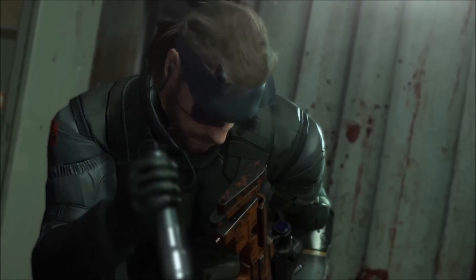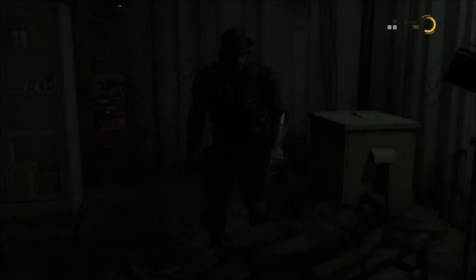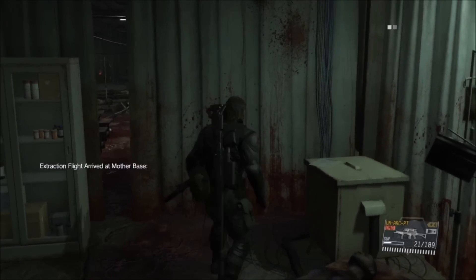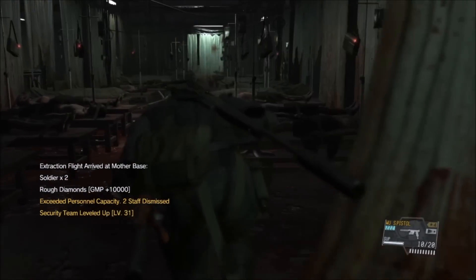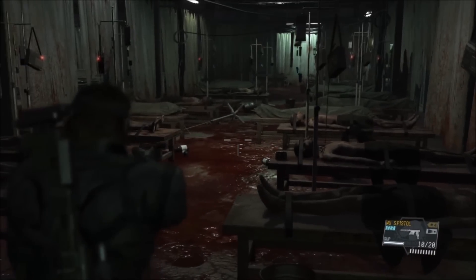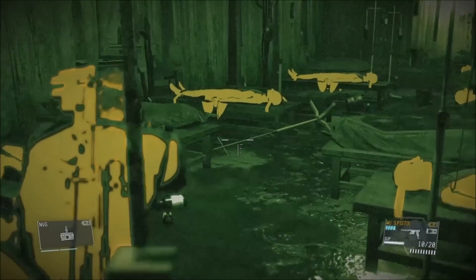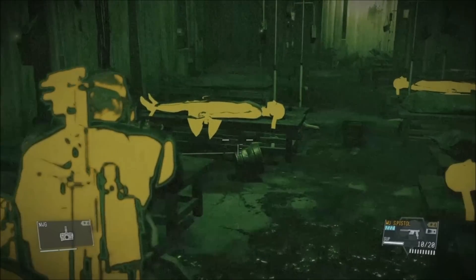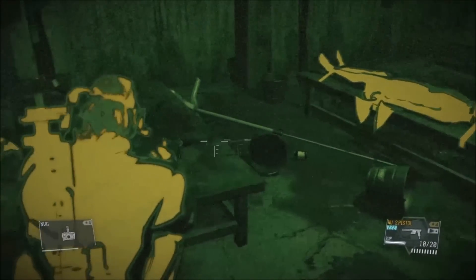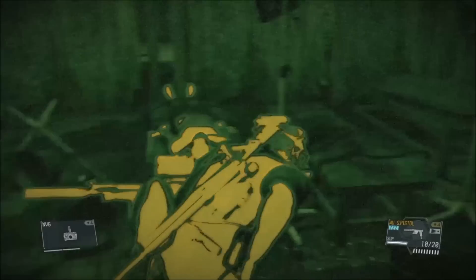Skip the cutscene as soon as it'll let you. The point of this is you have to sneak up on these gerbils on the left-hand side and then put them to sleep. If they start running away or if you scare them, you might as well restart it because the glitch won't work. Sneak up on them — put on your night vision if you need to — it's just after this bed on the left.